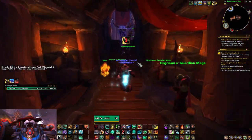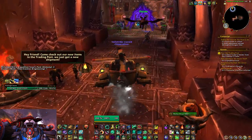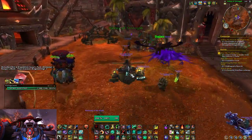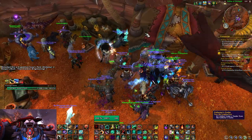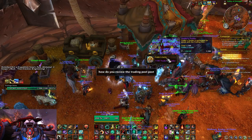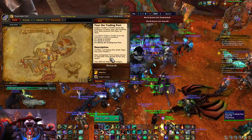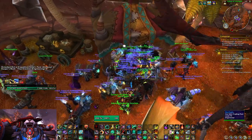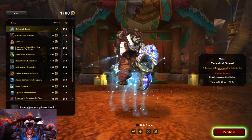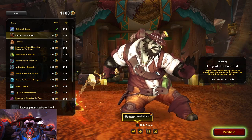Now let's talk about coins, because that's the main component of this system other than obviously buying cool stuff with them. All of these items cost coins, and there are three ways to get coins. The first way is to log on and open the chest beside the Trading Post once a month. When you log in for the first time after this goes live, you'll get a quest sending you right there and giving you some extra coins. You can open that chest once at any point during the month — that's 500 coins a month.